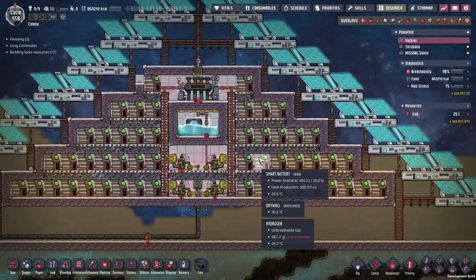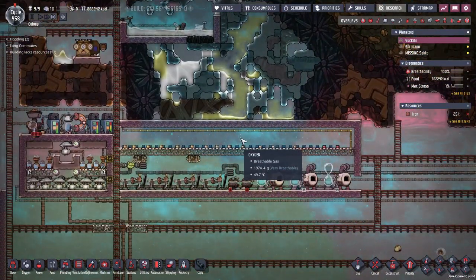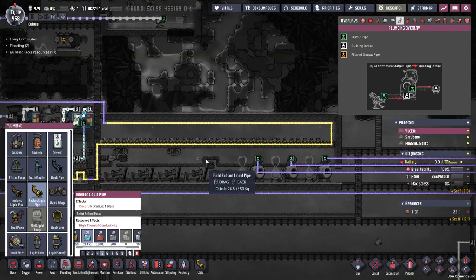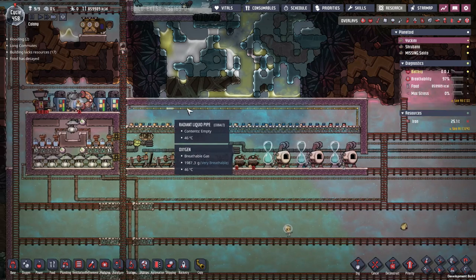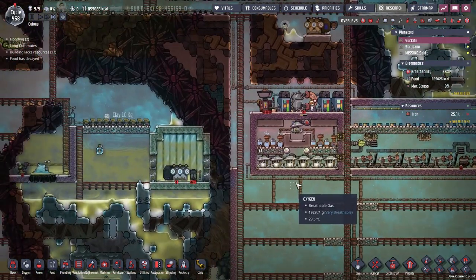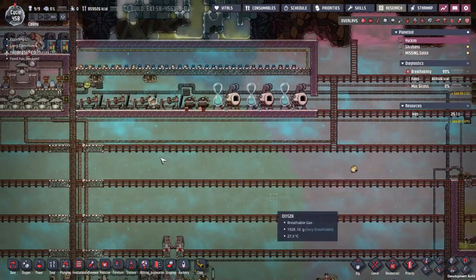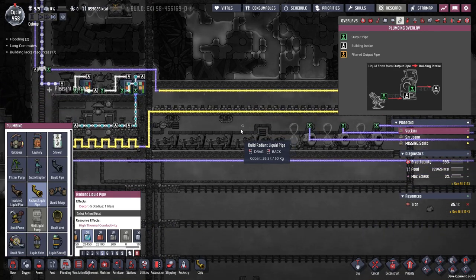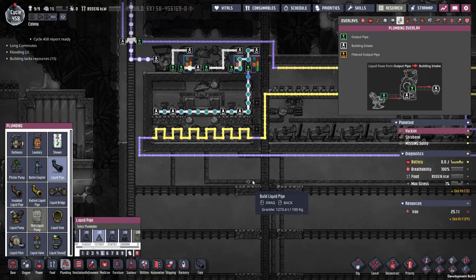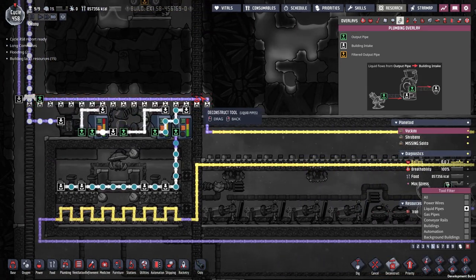I'm completely on the new battery box now. These batteries are charging. I've removed the old batteries, which means I don't actually need this cooling loop here anymore. I've been thinking about doing this for a while — I want to get all of the polluted water into this tank regardless of its temperature, because then it will be easier to process everything. So I don't need it to go through here anymore, and I'll get rid of this.